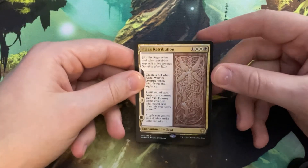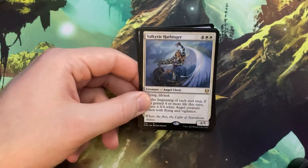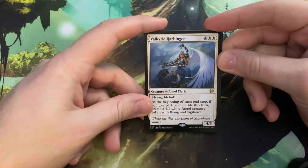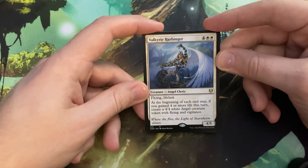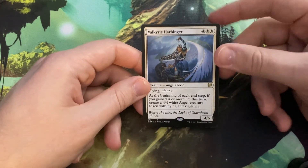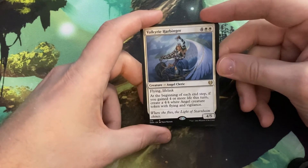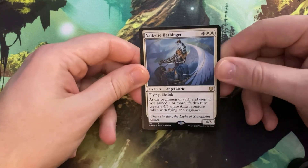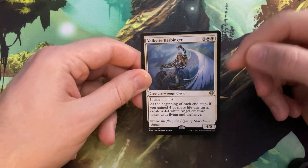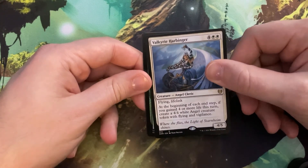Oh hello — this is Valkyrie Harbinger, four and a double white, creature angel cleric. It has flying and lifelink and at the beginning of each end step, if you gained four or more life this turn, create a 4/4 white angel creature token with flying and vigilance. So you gain life, you create more angels, and she herself is a 4/5. Six mana — yeah, this is a finisher in sealed if I've ever seen one. I love the art; she has a whip and everything, that's so cool.